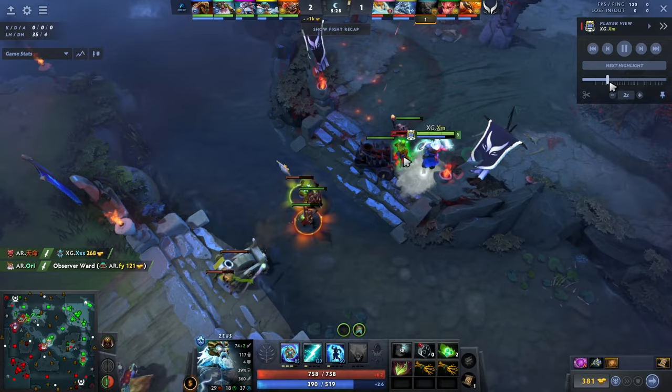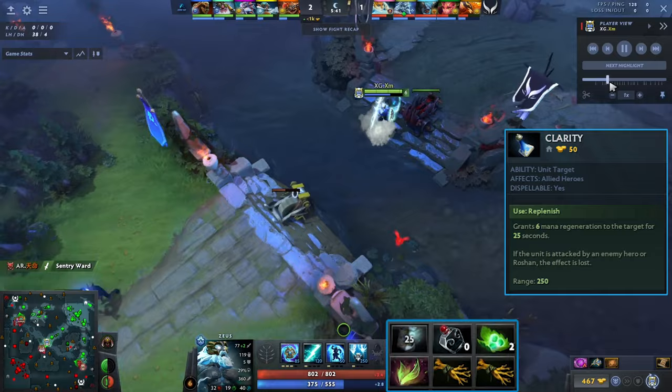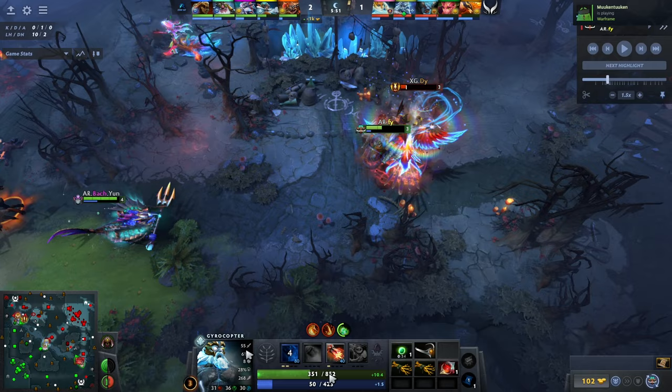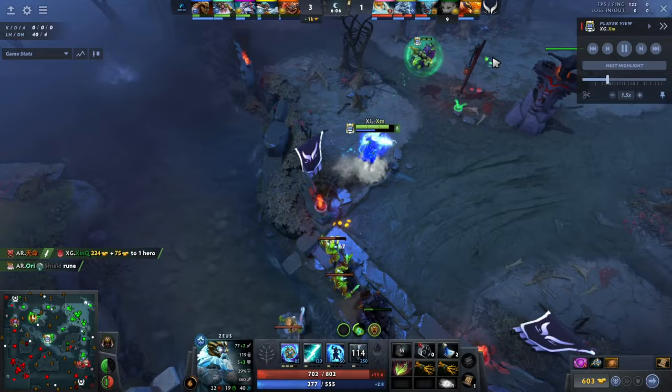In terms of items and skill build, you're just going to straight up rush Mana Boots — buy Boots, then Basi, then Mana Boots. Buy Clarities if you need mana. When you get your ultimate, watch the sidelines. It's very important to get these early kills — it's honestly the most broken part of Zeus in the early game. The ult does 300 damage plus 5% max HP damage, so roughly 350 on average, which is insane against heroes like Gyro with 850 HP.